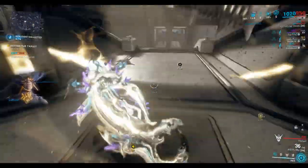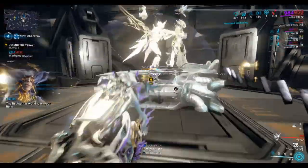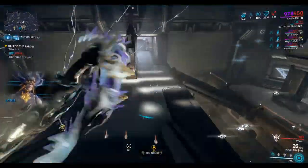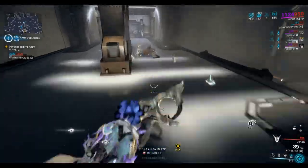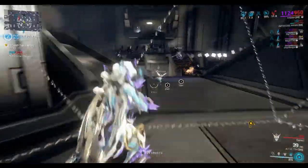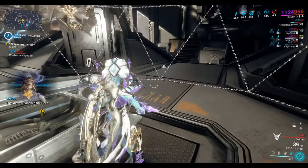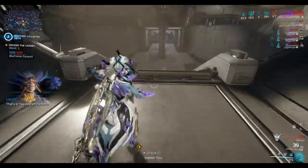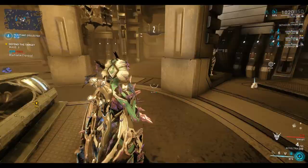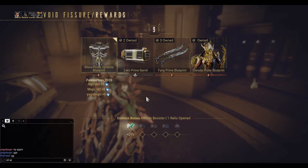Look out for reactant — we pick up all the reactant to crack the relic. You opened the relic. Finish your mission and we'll take a look inside. Okay, so we got the Korra Prime systems this time — happy about that!